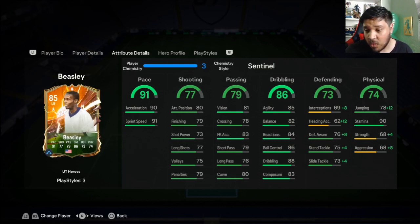You obviously need a defensive boost for this card. I just put a Sentinel on him — his pace is good enough. Defensively, you need the boost, so the Sentinel gives a boost in everything. That's starting to look much better: 84 awareness, 97 pace, 77 interceptions. You also get a boost in the physicals — 72 strength and 76 aggression.